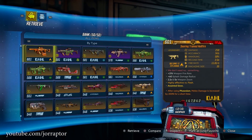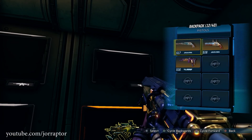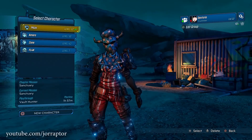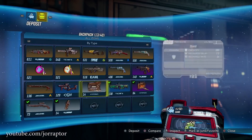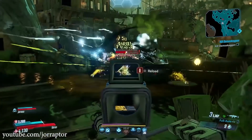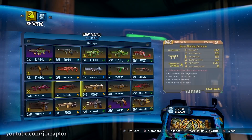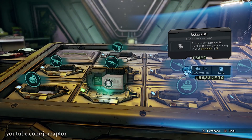Inventory and bank space in Borderlands 3 is a huge issue because there are more than 200 unique legendary items, but we can only keep 90 of them on one character and the bank is shared between all your characters too. We know that Gearbox is looking into this and will hopefully upgrade the cap in the future, but right now we still run into issues when farming for legendaries. In this video I want to share some tips and tricks on how you can keep more items than the initial 90 slots you get after buying all the upgrades from Marcus.